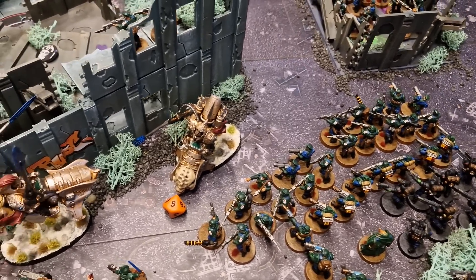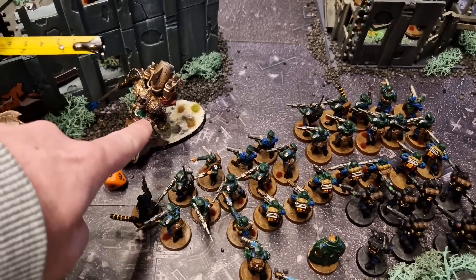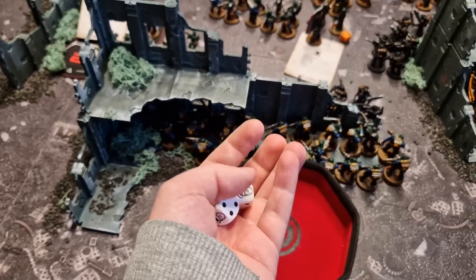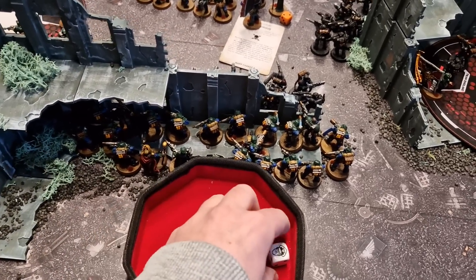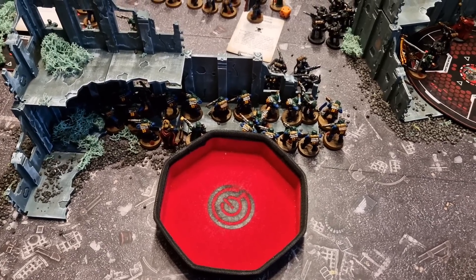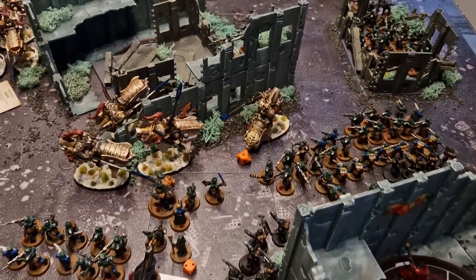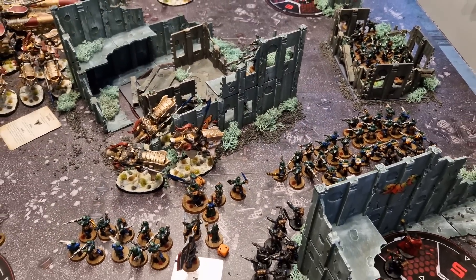A Kasrkin squad fires everything into the Shield Captain — two Melter Guns hit, and one wounds in Melter range, spending a CP to reroll. The player rolls five damage. With no Feel No Pain available thanks to the Big Bullshit Banner, that's five damage straight through. The Shield Captain is dead. The banner's ability to shut off Feel No Pain proves absolutely decisive.